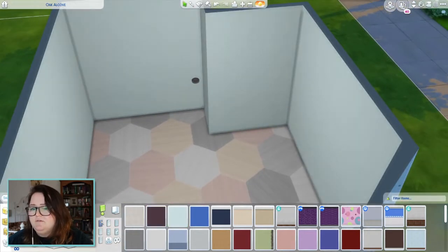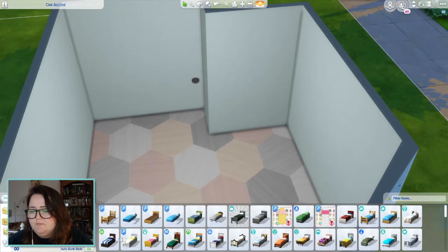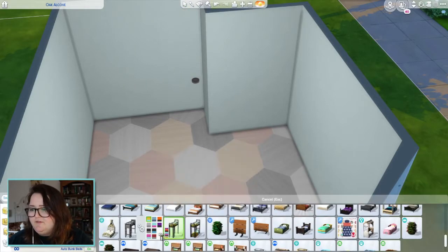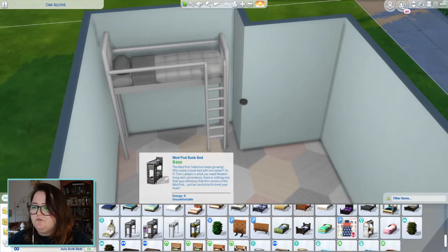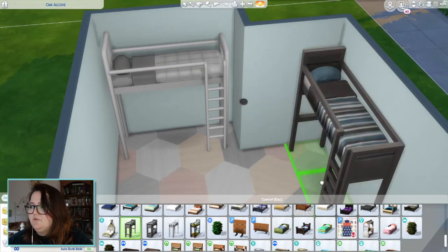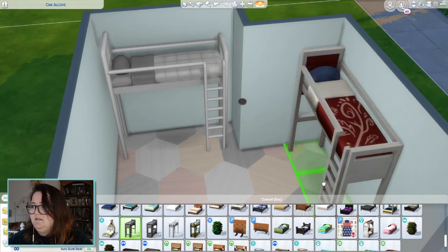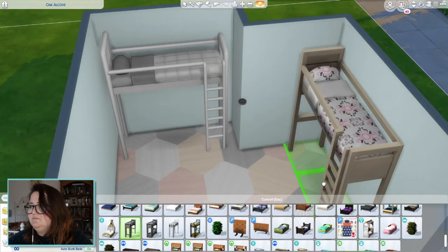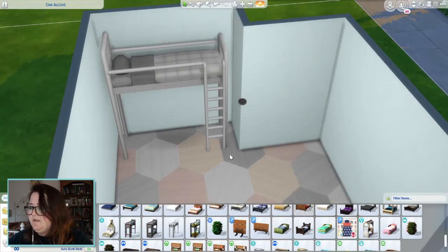Okay let's have a look at bunk beds then. So we have a nice bunk bed up here — there's a metal variety and also a more wooden variety, although I hate this bed. I've always hated it; I think it's the ugliest bed. Every swatch is so grim. I mean, that one's not too bad but it's so neutral and beige. Yeah, I just don't like them. If we had some nicer swatches that would be another story.